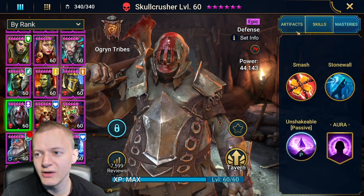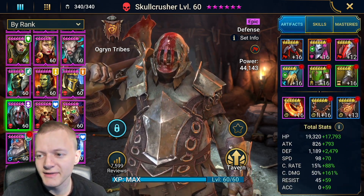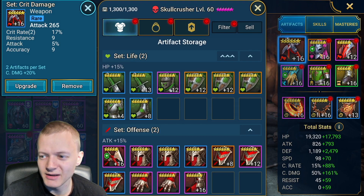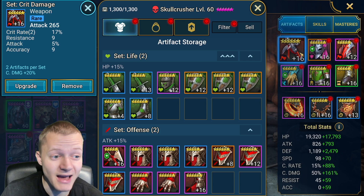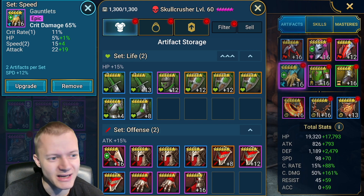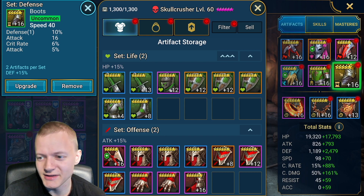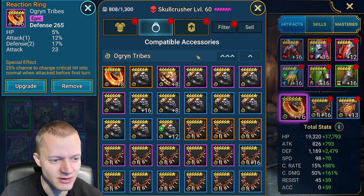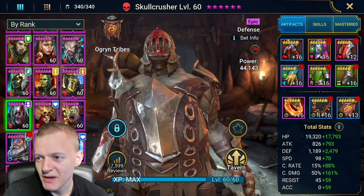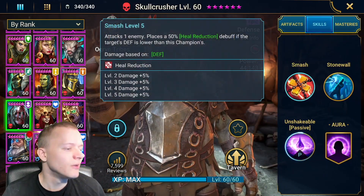Here is Skull Crusher. He's running with a fairly random set of gear — two times Grave Chill — he does have a lot of crit damage and crits. A lot of defense as well. He also has a 25% chance to change a critical hit into a normal hit when being attacked. We'll just look at the skills and masteries on the champions.